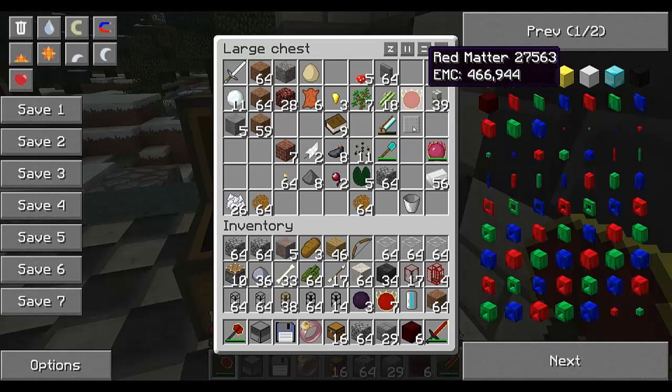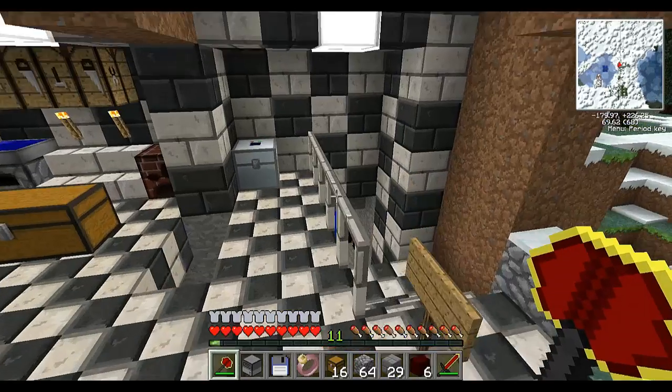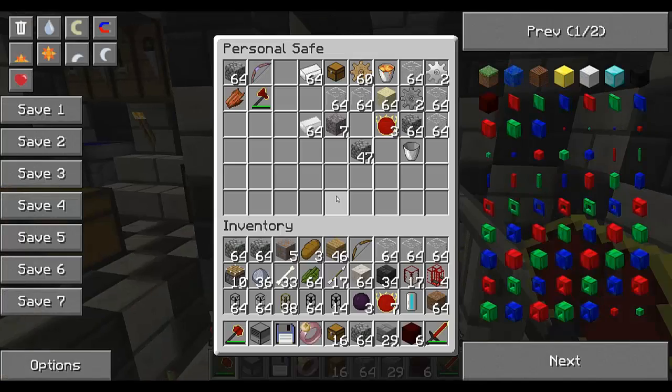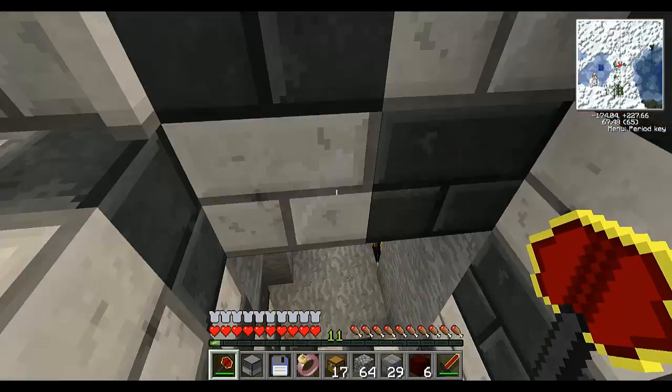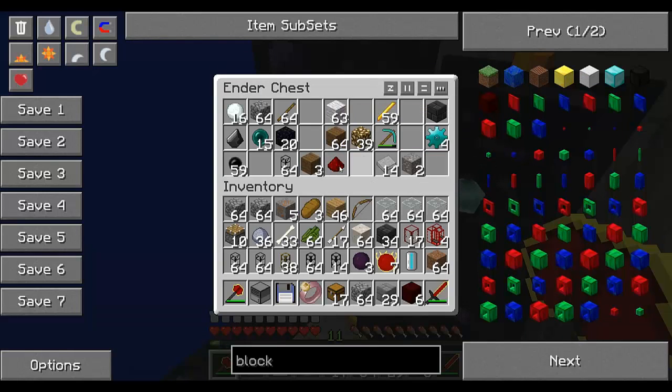We got some redstone, we got red matter there, we got a Power 1 bow there, and we got a chest — we could use that. Kind of, to get some redstone there — can use this.